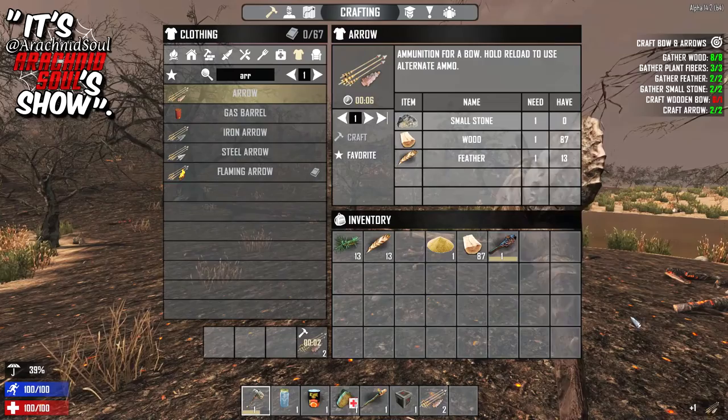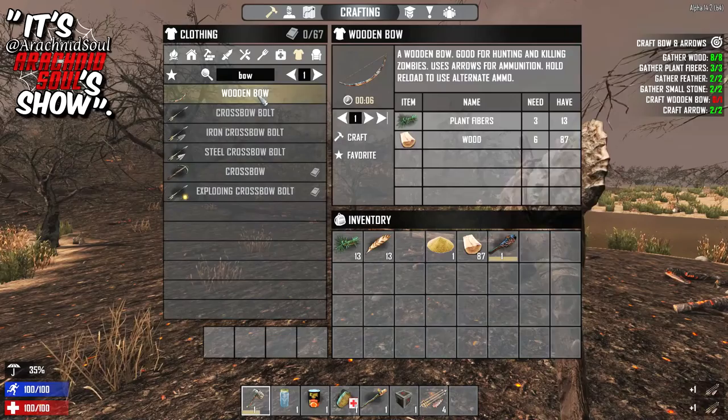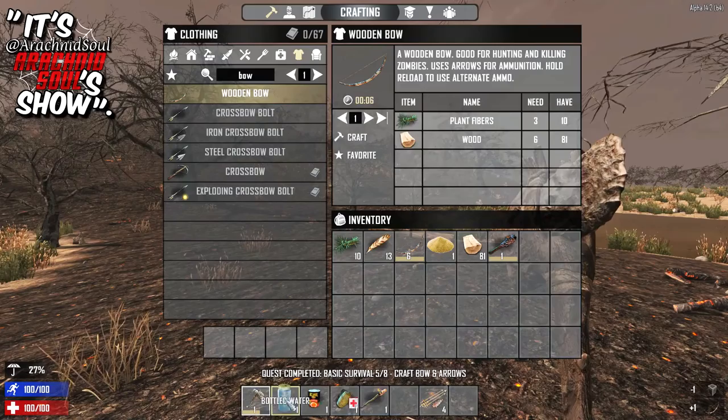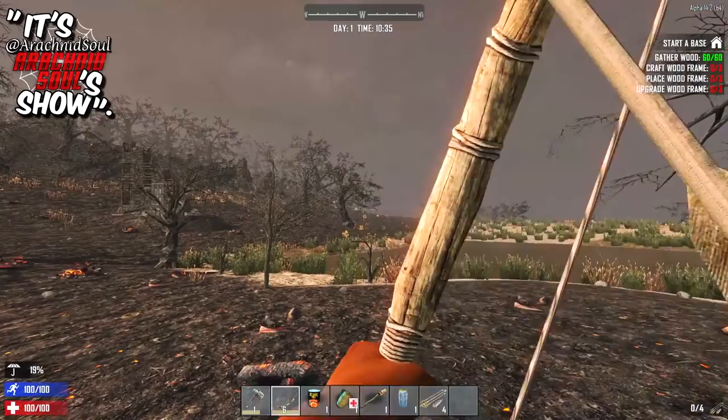The team actually did say that when they got to Alpha 14, they were going to start working on some optimization. That said, I don't know that you're going to be able to run this game on high settings if you're trying to run it on a toaster. But if you've got a 970 and a pretty decent processor — I've got four gigs of VRAM now — that's certainly going to help. I hope somebody's paying attention to what I'm doing in this video because I'm really not breaking it down. There's so much stuff I want to get through.